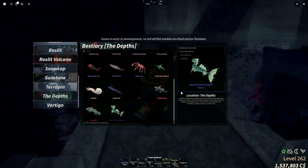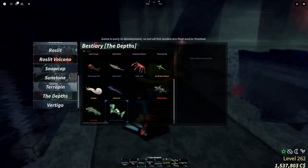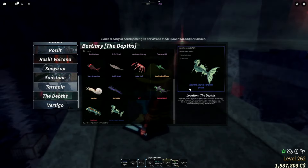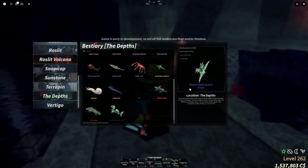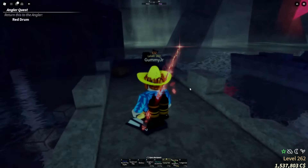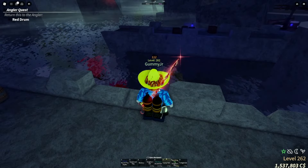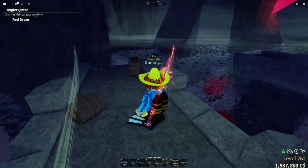I also caught the event fish in my latest video — it's pretty easy. The way to tell if the event is happening is when your screen turns super dark. That's how you know the event is about to start, and you'll need to find the little water pool where you can catch that event fish. It's not super hard.